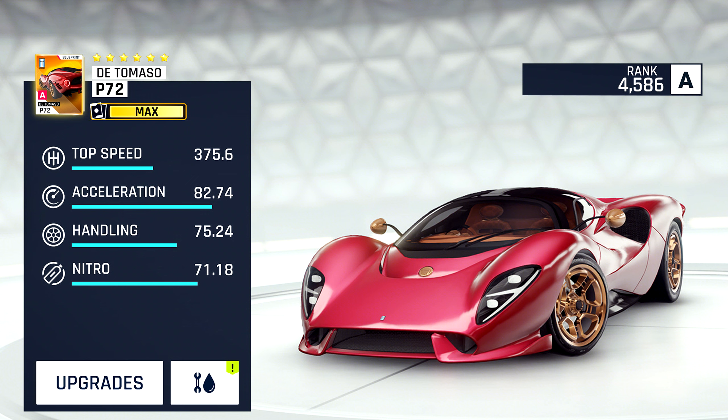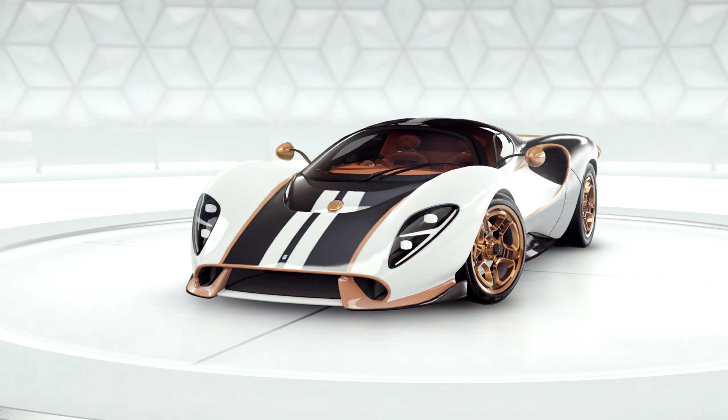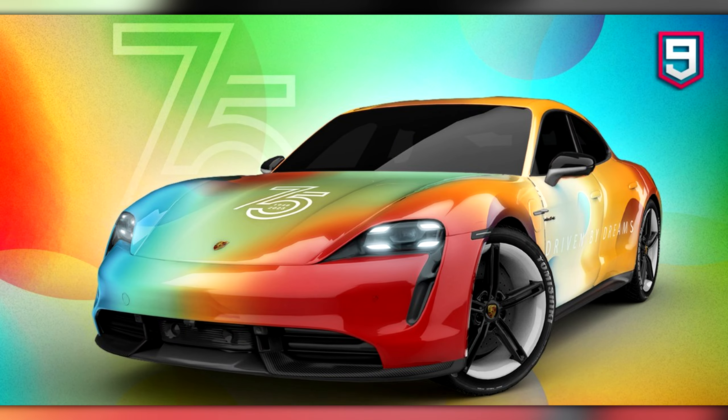Our last new car of the update and also an A-Class is the De Tomaso P72. This car's stats are similar to those of the Genții Aculum with a slightly higher top speed and nitro but slightly lower acceleration and handling. This car will likely be toward the top of A-Class but not a king. The patch notes don't say how you'll be able to obtain this car, but based on the pattern it'll probably be another special event car.